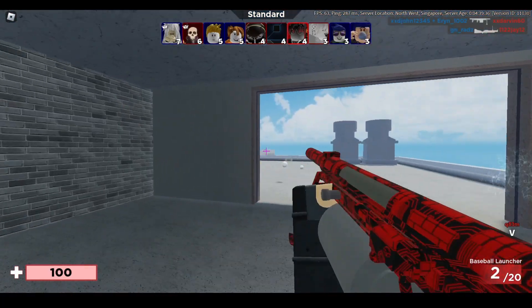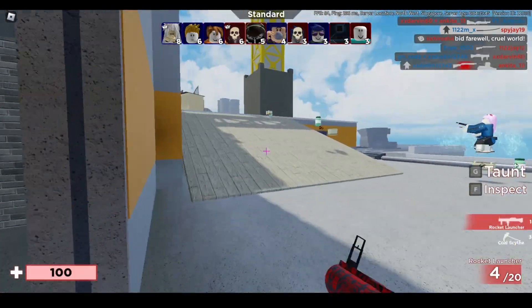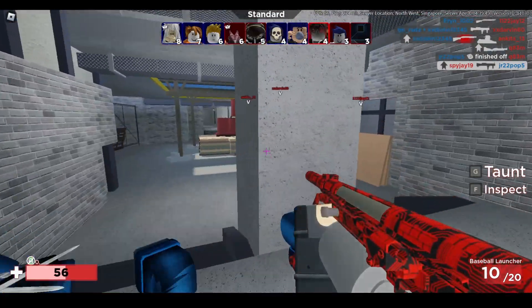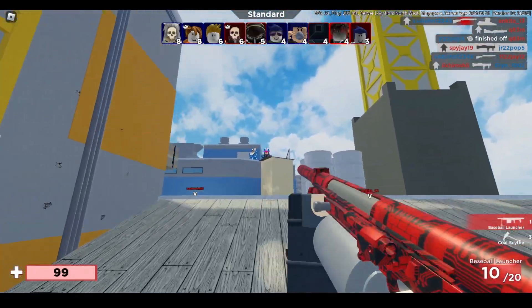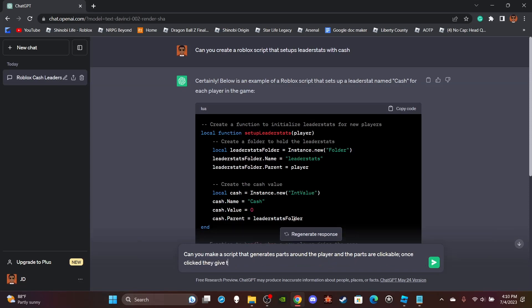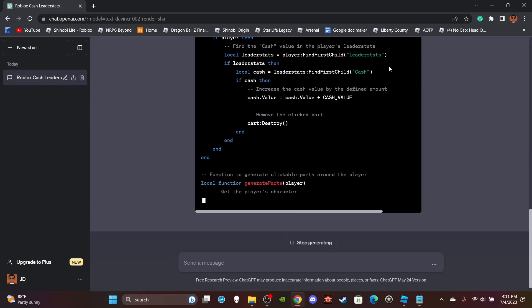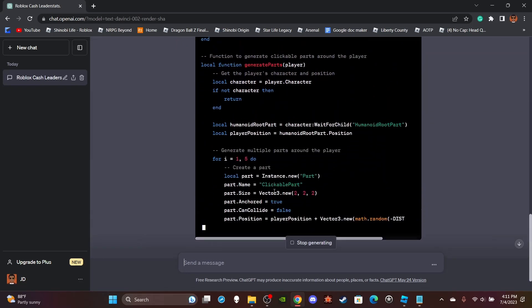For the second part, I wanted a very simple game concept — nothing too complex, something you could script in like 10 minutes. So I asked ChatGPT: 'Can you make a script that generates parts around the player, and the parts are clickable, and once clicked they give the player plus one to their cash value?' It started generating and was looking good so far.